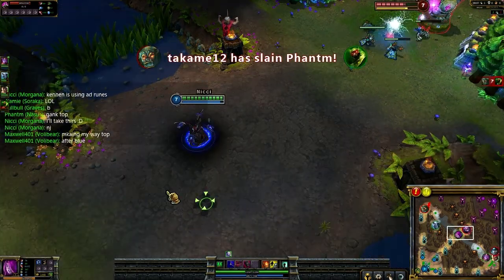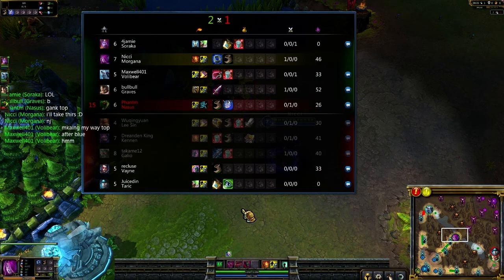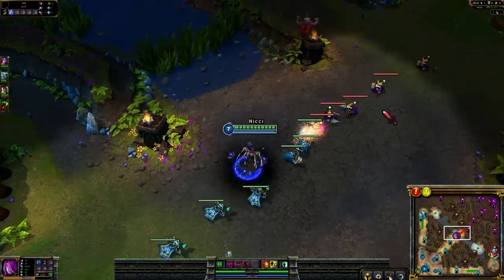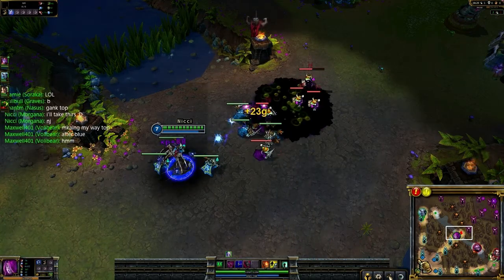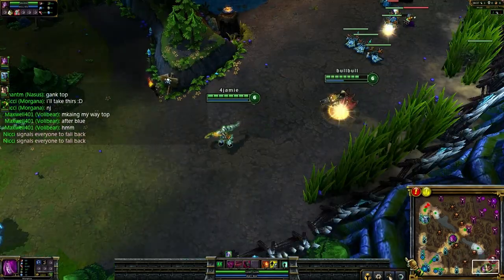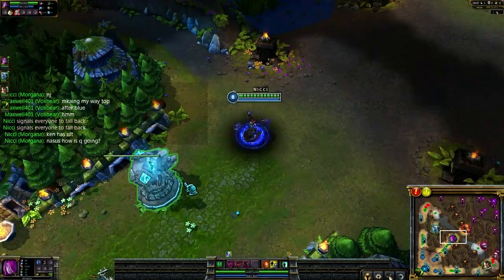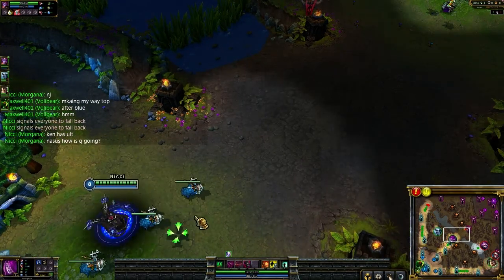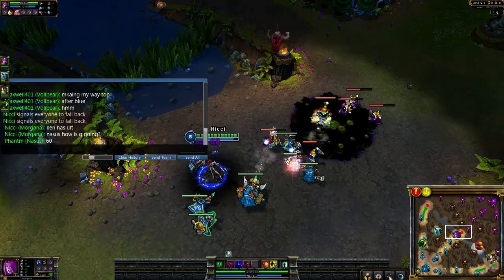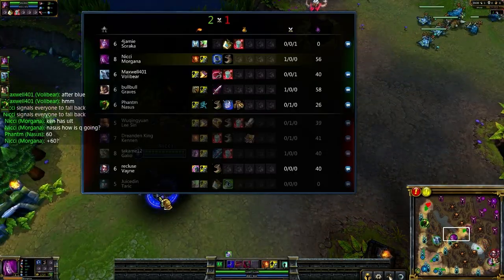I missed. Please tell me you're farming, Nasus. Come on — 26 to what? Galio's at 40? Nasus just needs to focus on farming. He needs to stop trying to be aggressive. I want to make sure Nasus's Q is doing pretty good. I don't have the mastery that gives longer crowd control duration, so it's not quite so bad.